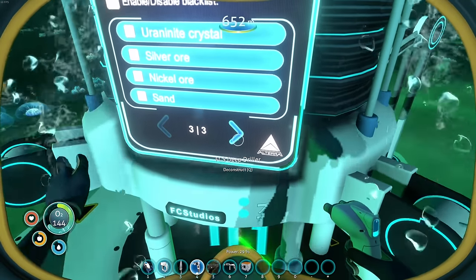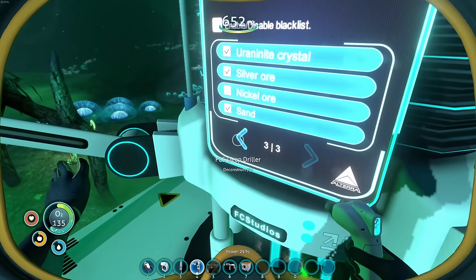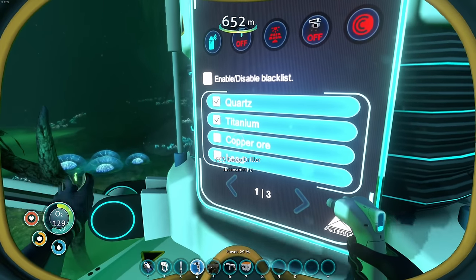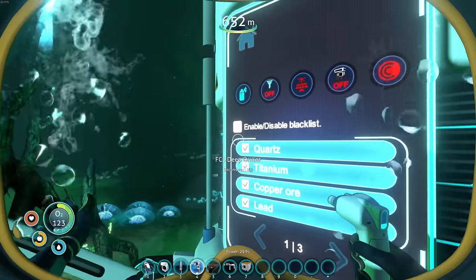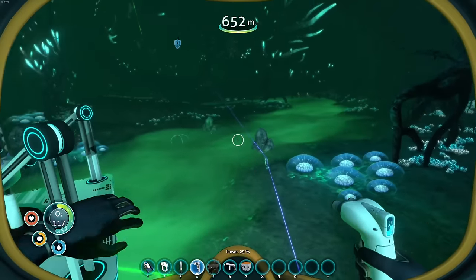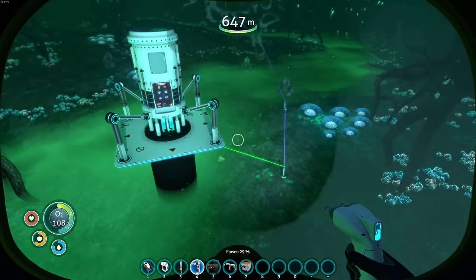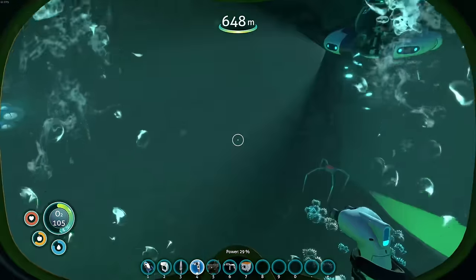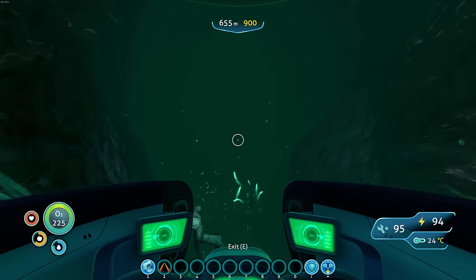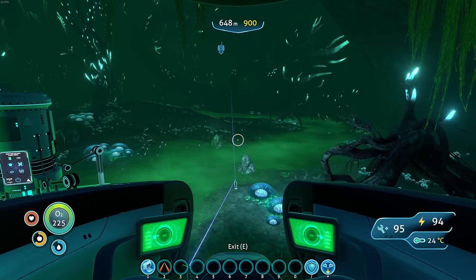What items are we getting here? Quartz, titanium, copper, lead, diamond, gold, lithium, ruby, uranite crystal, silver, nickel, and sand. I don't want sand. I do want nickel. I'm not worried about uranite crystal right now, or ruby, lithium, gold, diamond. Quartz, titanium, copper, and lead I don't really want either. Let's turn the filter on — we don't need those. We are good to go! I love these things.